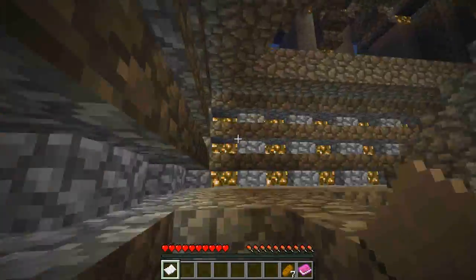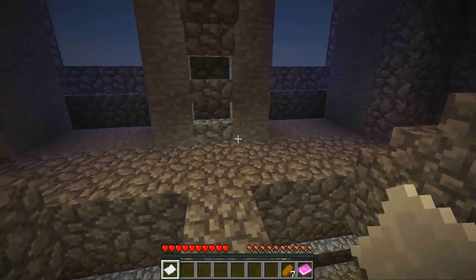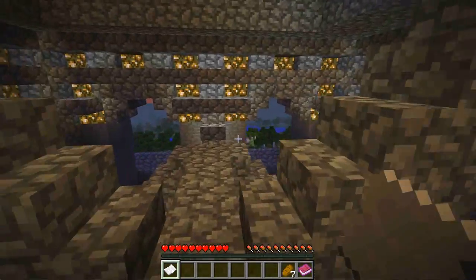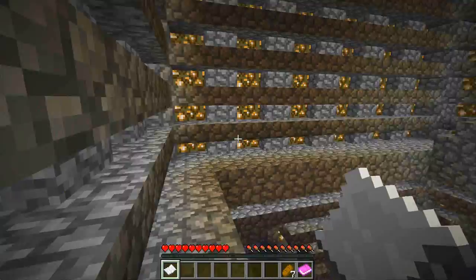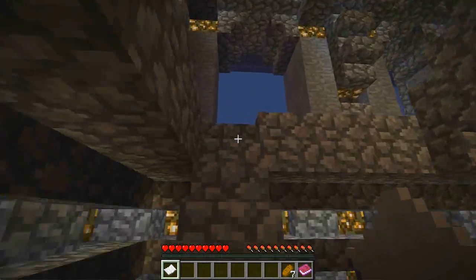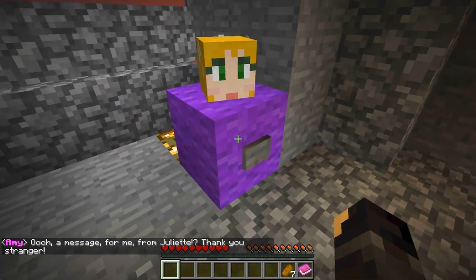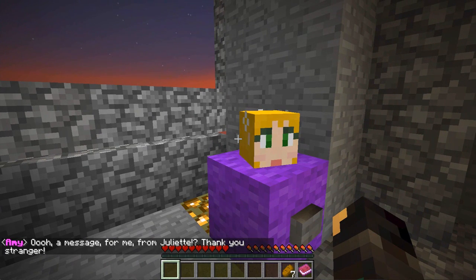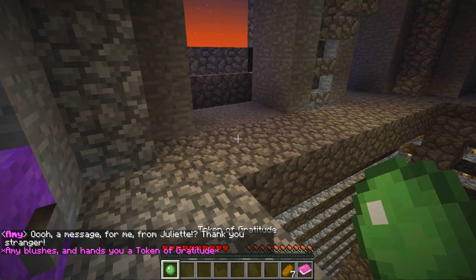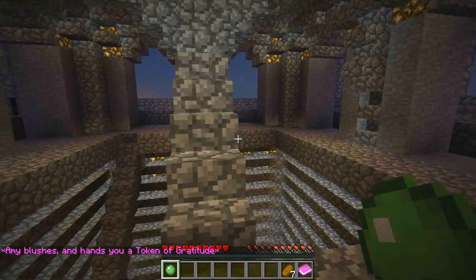Man, this thing's big. So hopefully we'll find her — the NPC was Juliet, so we need to find Amy. Could be anything — a sister, a lover, a mother. Oh, this is her! 'Oh, a message for me from Juliet! Thank you, stranger.' Amy blushes and hands you a token of gratitude. That's awesome!